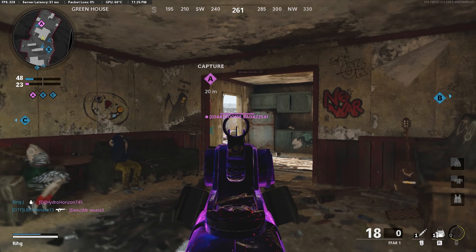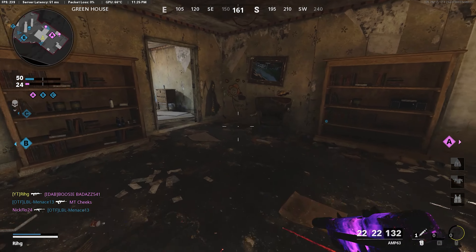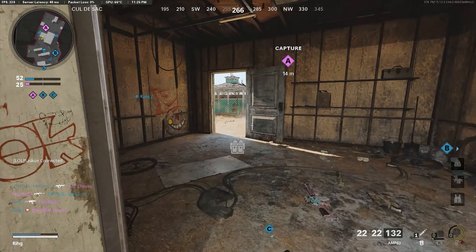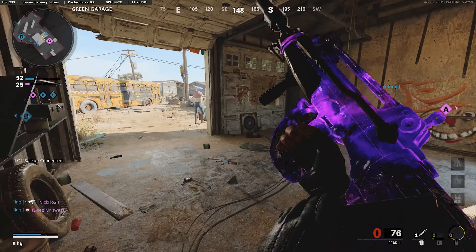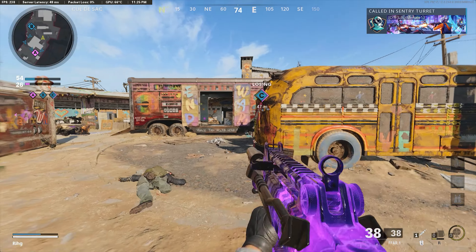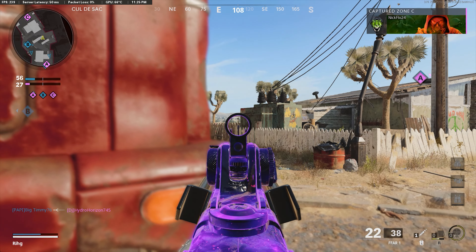Oh my god, I'm running low on ammo here. This ain't good — I have no more ammo. I think I just scooped up some ammo. They're flipping again, my teammates are getting aggressive with it — they're pushing spawns.